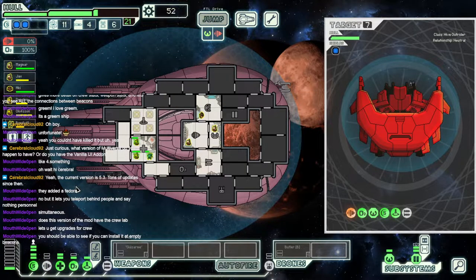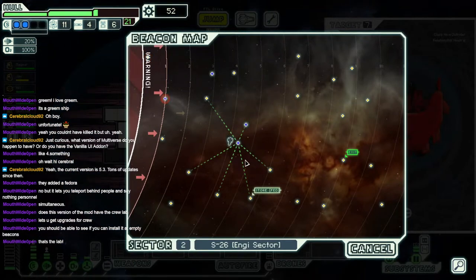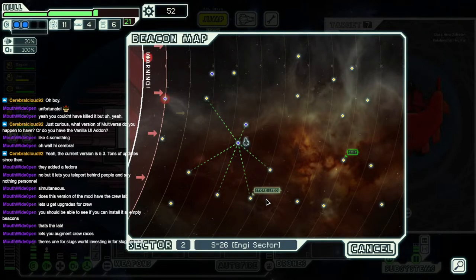Should be able to see if you can install it now. We did install something — there's something to do with the med bay, like an onboard lab. For augmenting your crew types? Yeah, we do have that. It's Leeches and Merchants, I think, is the version I'm on. I'll have to check that out — we've mostly only got slugs to our name right now. I want to get another Mantis and start breeding out some Mantises. That'd be nice.